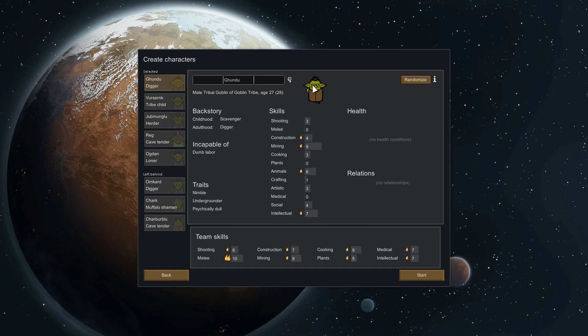The only mod I've just realized I haven't added is Camera Plus — I do like that mod so I can zoom in. Looking at our starting colonists: you can't do labor, you've got malnutrition, you can't do social. Are any of these amazing? That one seems like a pretty good leader — Melee 15, Animals 15. Let's try and switch him out — get rid of Gundu and replace him with Omkard.